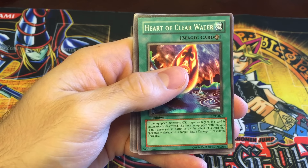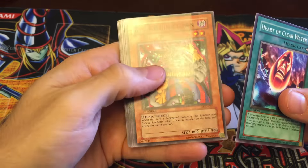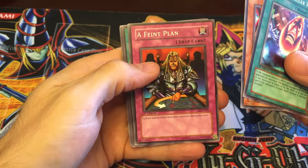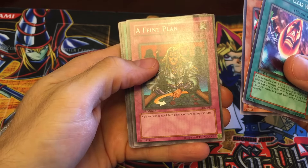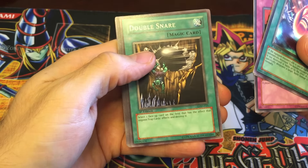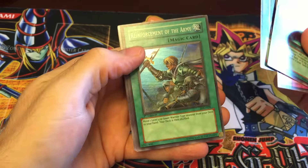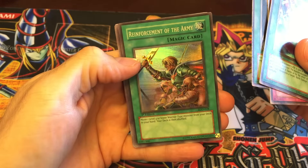So we've got a Heart of Clear Water, a Ryu Kishin Clown — that's pretty cool — a Feint Plan, where the player cannot attack face down monsters during this turn, Double Snare for getting rid of Jinza back in the day, and it's a magic card. We've got Reinforcement of the Army. Nice, that's a good super rare.